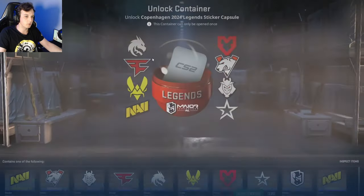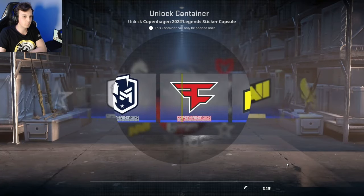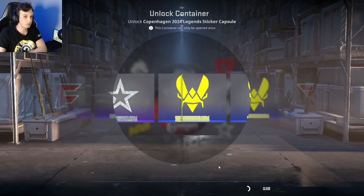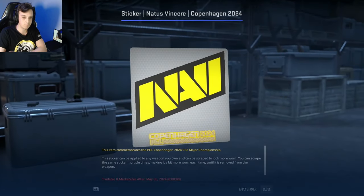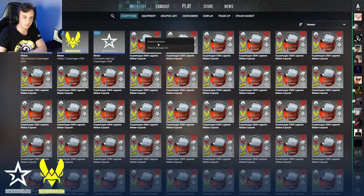We are already two out of nine — got Vitality, got Complexity, and Navi. Okay, that's three! Really good start. Is this going to be a lot faster than last time?